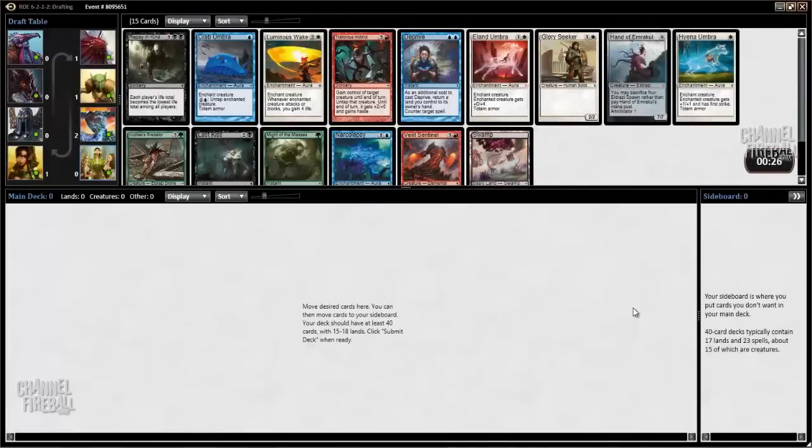Hey guys, Sam Pardee here, and I'm going to be recording a throwback draft of Rise of the Eldrazi, one of my all-time favorite formats. It's a sweet format, and I have one rule in it, which is I would never draft a white card. I think white is really bad in the set, even though blue-white levelers is a thing, so I really don't like white cards.